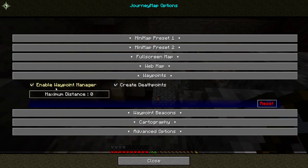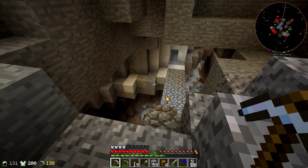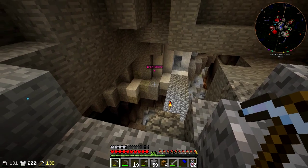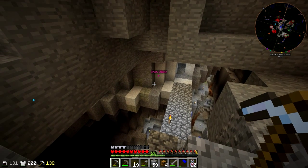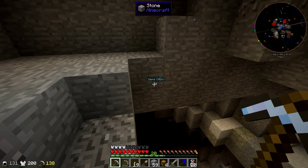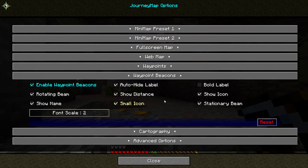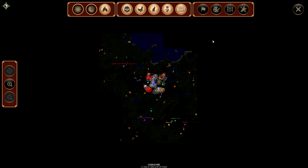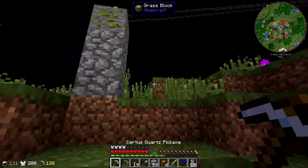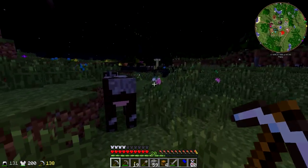Let's see — waypoints... waypoint beacons, I think. Yeah, I disabled the beacons. Let me turn them on just to show you — they're these things on the map here which are useful, but the bad thing is they don't go away when you press F1, which I need to make screenshots for thumbnails and they get in the way. That's why I've turned them off. I wish there was a hotkey or a minimap preset to change that, but it's a global setting.